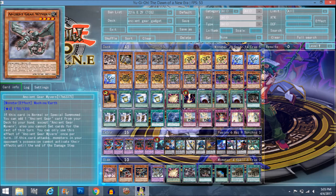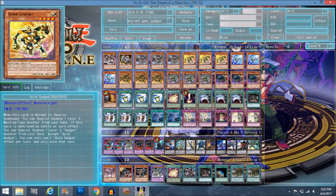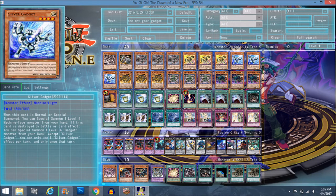Wyvern also has the Ancient Gear clause: when he attacks, your opponent's monsters can't activate their effects — I thought it was everything but it's just monsters, which is still cool. Gold and Silver Gadget have the exact same effect: when normal or special summoned, you special summon a level 4 Machine-type monster from your hand. If destroyed by battle or card effect, you special summon one level 4 Gadget monster from your deck. Gold Gadget has more attack, so you'll want to see it more often, but having both ensures you get into your plays as quickly as possible.